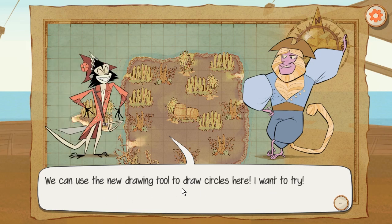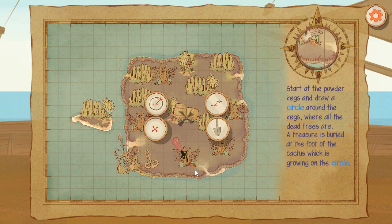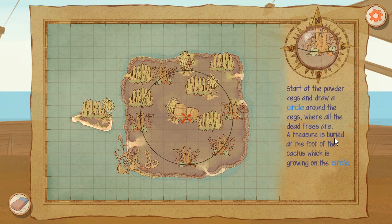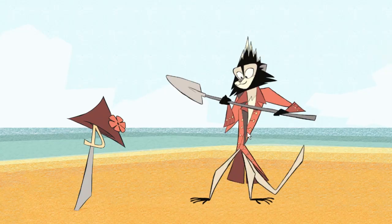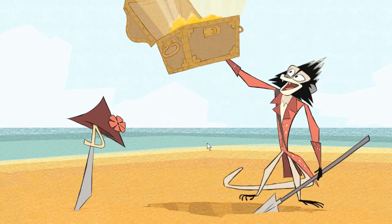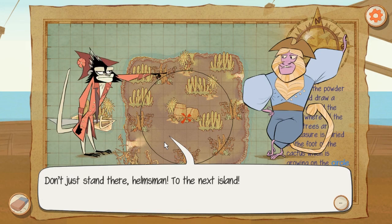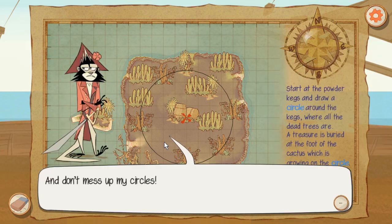We can use the new drawing tool to draw circles. Start at the powder kegs and draw a circle around the kegs where all the dead trees are. The treasure is buried at the foot of the cactus which is growing on the circle. All this is missing is some kind of cool animation where they grow in size. Captain Tessa, did you draw all the circles on the planks? Don't mess up my circles! Tessa be loving her circles. I think 50 will be the limit for today's video.